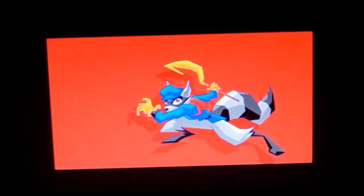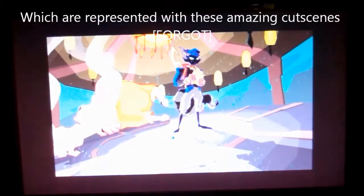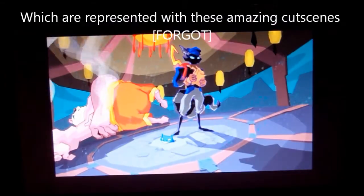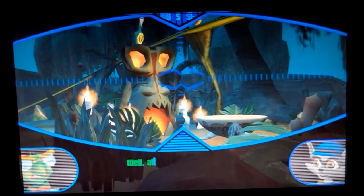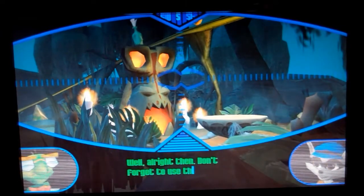Together, they pledged to track down the Fiendish Five and avenge Sly's father. He knew this was going to be the toughest challenge of his life. As you beat each member of the Fiendish Five, you get a piece of the Thievius Raccoonus. Once you face the last member, Clockwork, you've gotten the last piece. That's the plot of Sly 1 — it's very simple, but very cool.